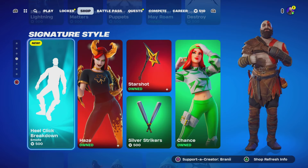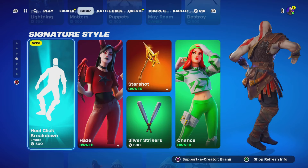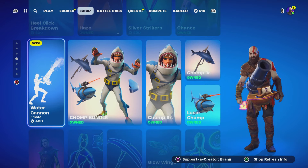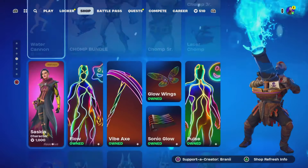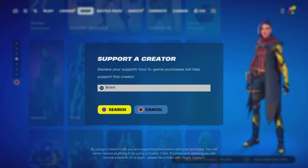Welcome back to another Fortnite video here on the channel. Real quickly, before we get started — if you guys are going to purchase anything new from today's Fortnite item shop, or any other games through the Epic Games Store, or the Chapter 5 Season 3 Battle Pass, and you'd love to support me, consider using supporter creator code BRANNY with two I's. I am an Epic Partner with Fortnite — hashtag ad, hashtag Epic Partner. Shoutout to all amazing supporters using my code, and shoutout to Fortnite for the creator code.